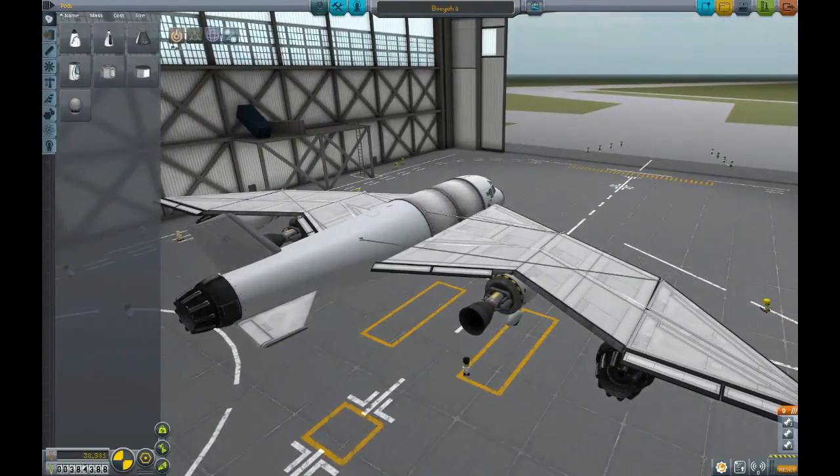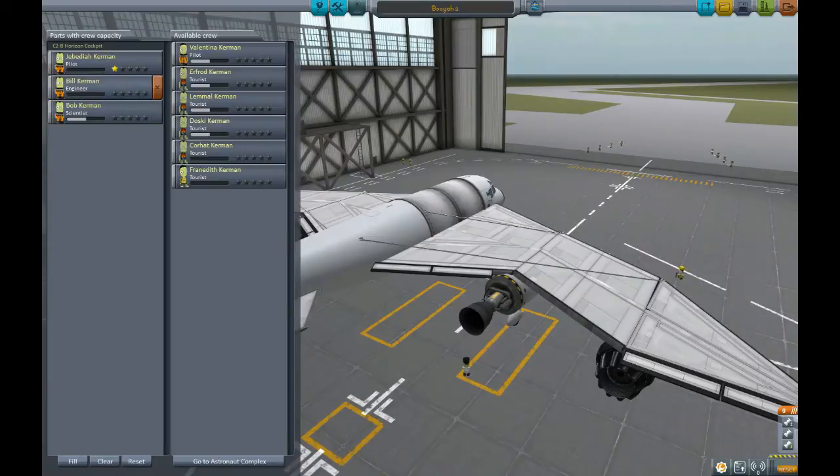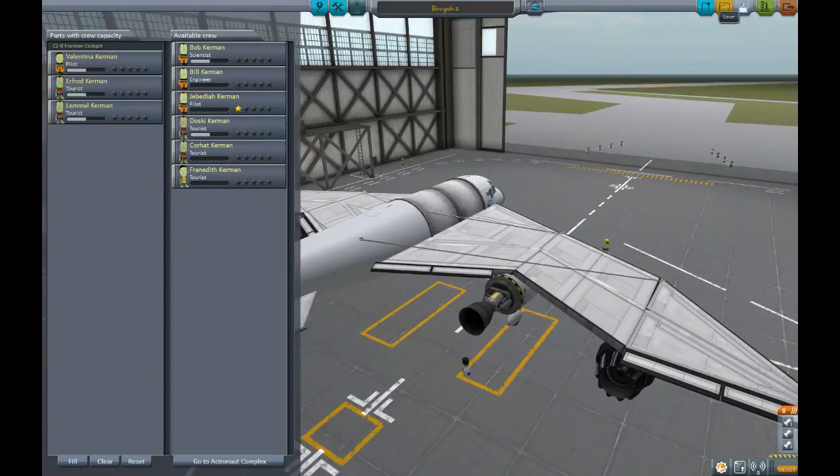So here we are designing a ship that I would like to see go suborbital because I have some tourists, as you can see here. I have Valentina as my pilot because right now there is also a female version of the Kerbals.